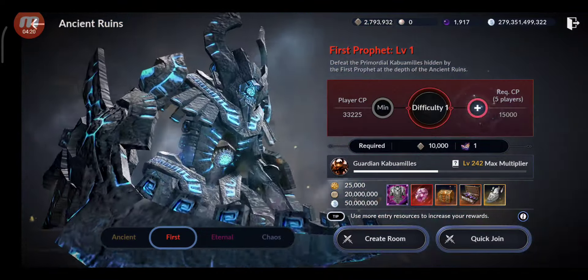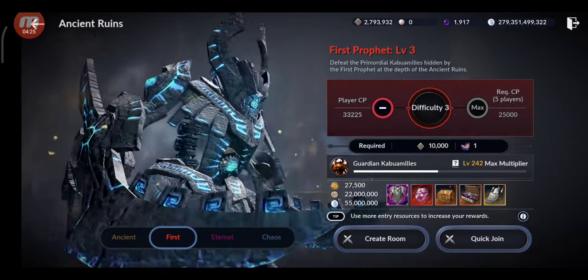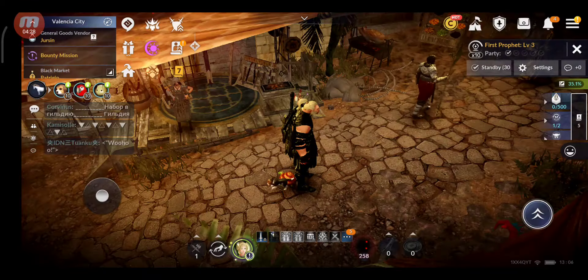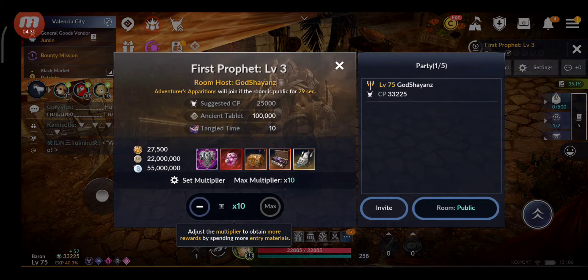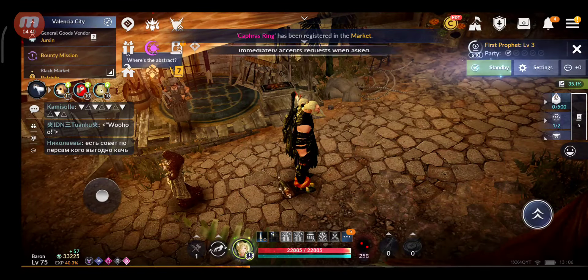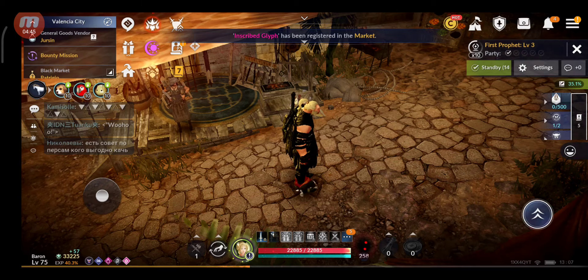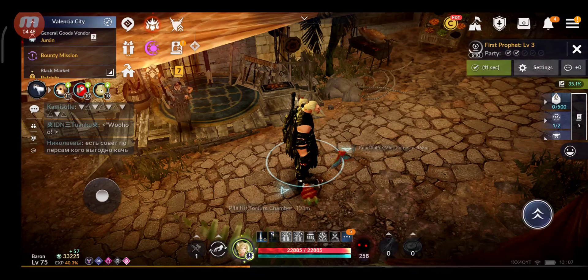I'm gonna try to farm most of them, but I'm gonna do the first profit level 3. Because that way I don't consume too fast the tangled times - you know? So it's better like that. That's my opinion. I still have close to 196. So I prefer to do that. I'm gonna come back after I do all of them and show you how much CP I end up with. See you soon.